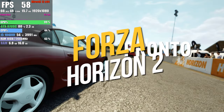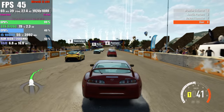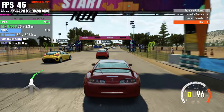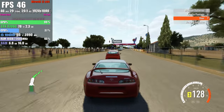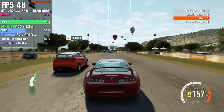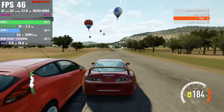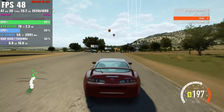Regarding Forza Horizon 2, I didn't encounter as many issues compared to the first game. Except for a minor issue with car shadow blurring, I didn't notice any problems with vehicle thumbnails, and the performance is also very good, reaching close to 60 FPS most of the time. During half an hour of testing, those were the only issues I observed. It's worth noting that the game may experience a crash during the initial start-up, but after that, everything worked perfectly.